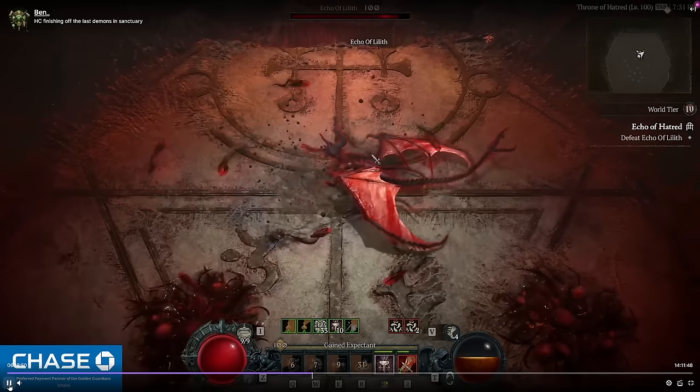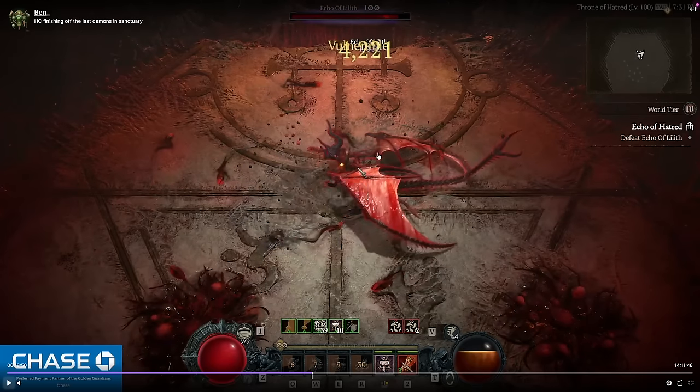I staggered her super early here due to good CC procs. Whenever you stagger the boss, one to two blood puddles will be deleted, which is massive for keeping the arena clean — because later on these blood puddles will spawn fireballs that typically one-shot you. So having as few as possible is ideal, and you have some agency in how they spawn.